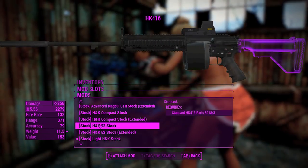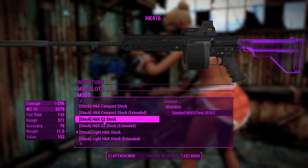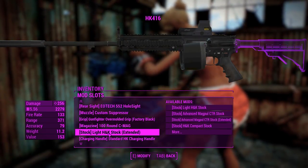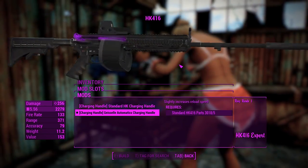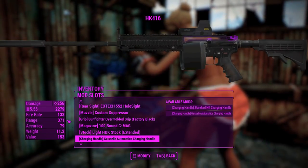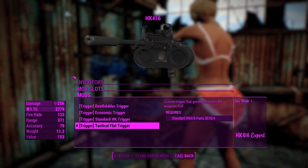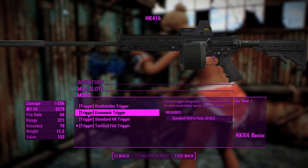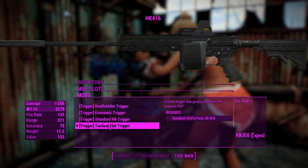Now for the stocks, most of these are cosmetic because there's not a lot of recoil for this thing anyway. I'm going to chuck that one on because it looks like an M4 stock. Then we'll chuck on this charging handle, which increases your reload speed even more. Now for the trigger, we've got the tactical flat trigger, and that'll increase our rate of fire tremendously — so this thing is going to be spitting out bullets very fast. Although some of these are a little bit more inferior.